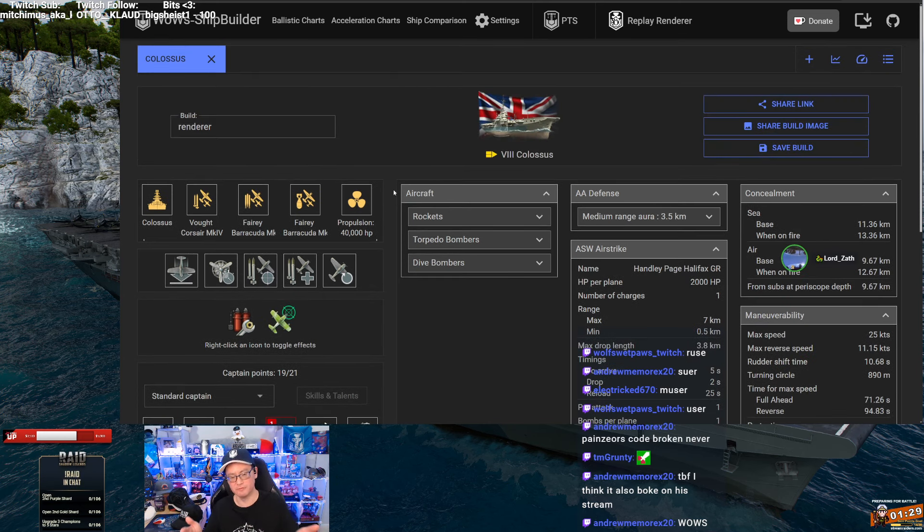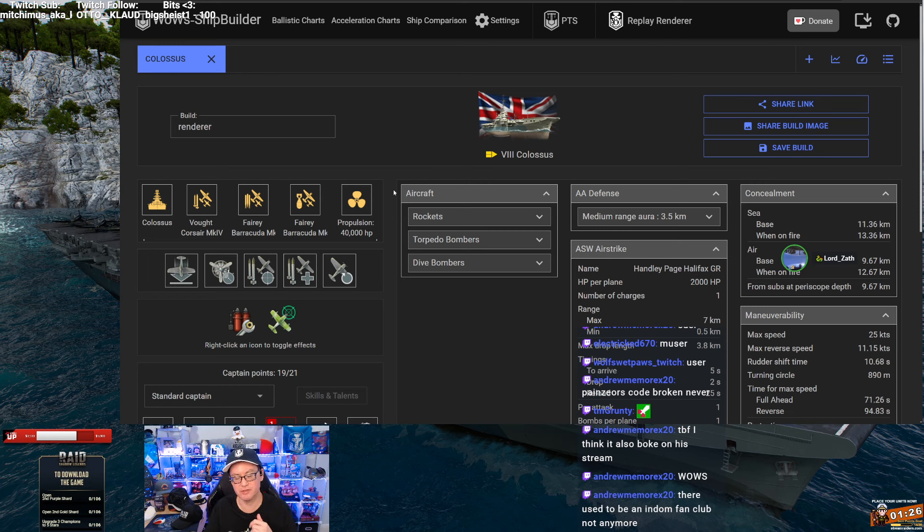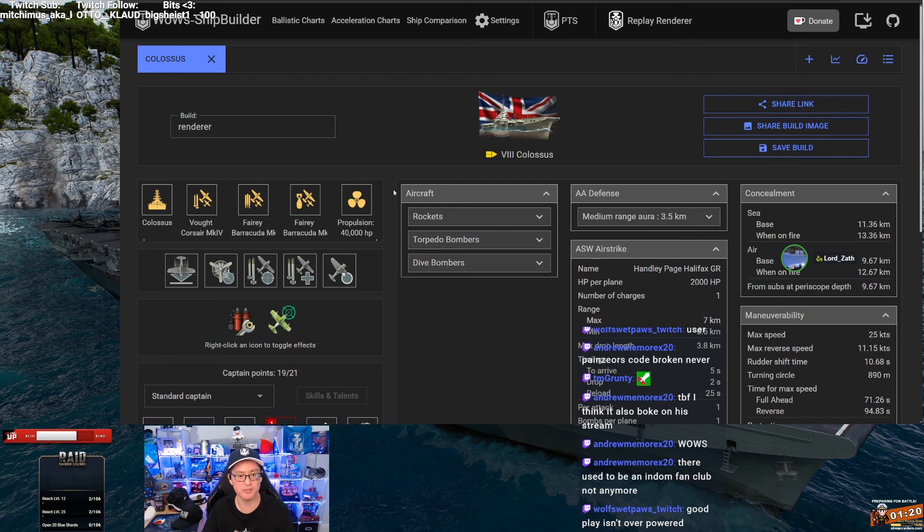Let's talk about why it was nerfed, because this ship was ridiculous with the AP rockets. It had the ability to one-shot cruisers, and it could also basically two-shot - or even one-shot - certain carriers. What Wargaming did to nerf it was they reduced the number of rockets in an attack, and they also reduced the size of the reticle but made it bigger, so there's more dispersion of the rockets.